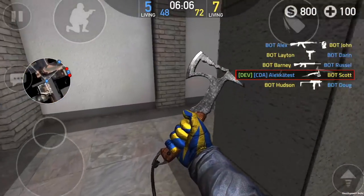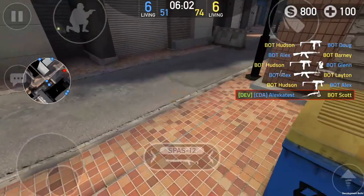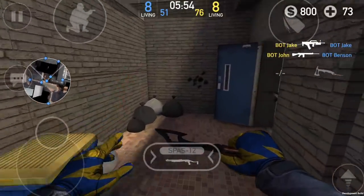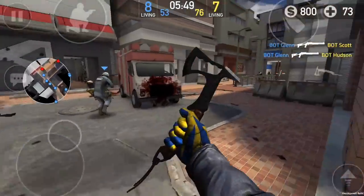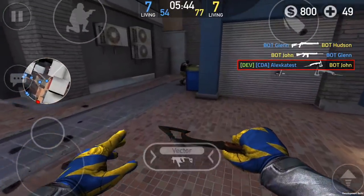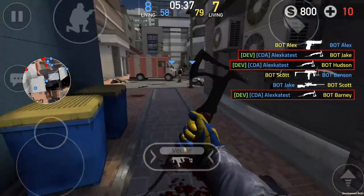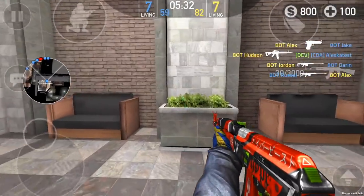Welcome back guys to a brand new video. We are playing some more Forward Assault, and today we're going to be playing around with the brand new melee weapon, the hatchet. We are in the beta version right now — this is a brand new update that hasn't come out yet. This update adds a brand new melee weapon, new glove skins, a clan system, and the ability to change your HUD opacity. Because we are on the beta version, there are literally no servers going on, but let's go ahead and get into this brand new melee weapon.